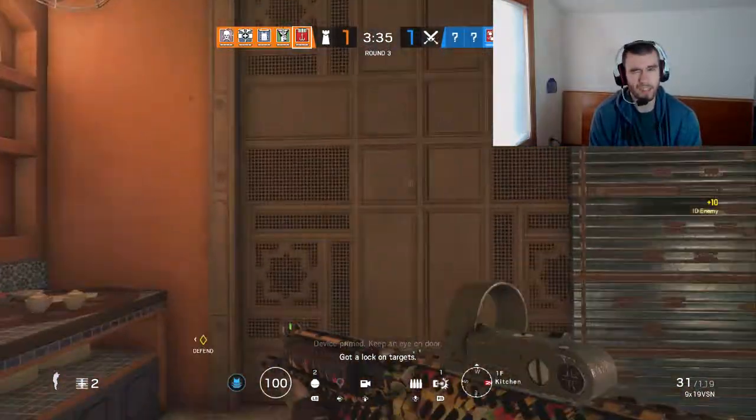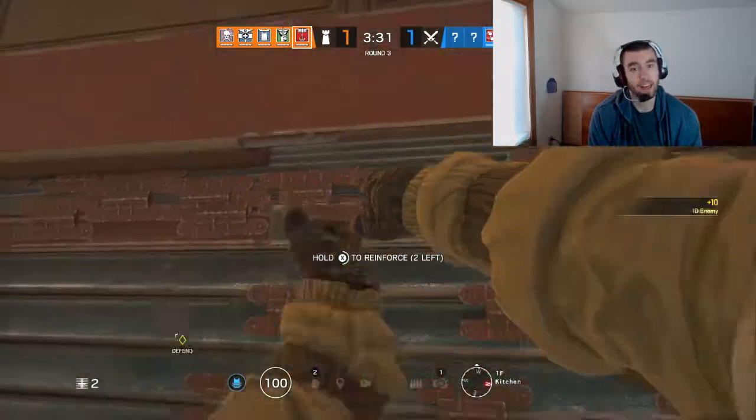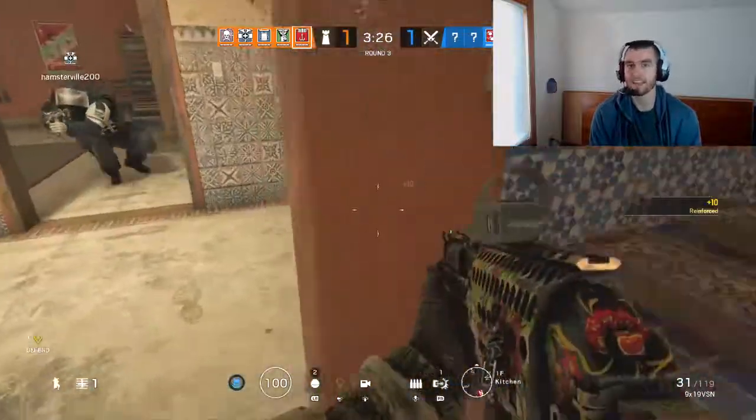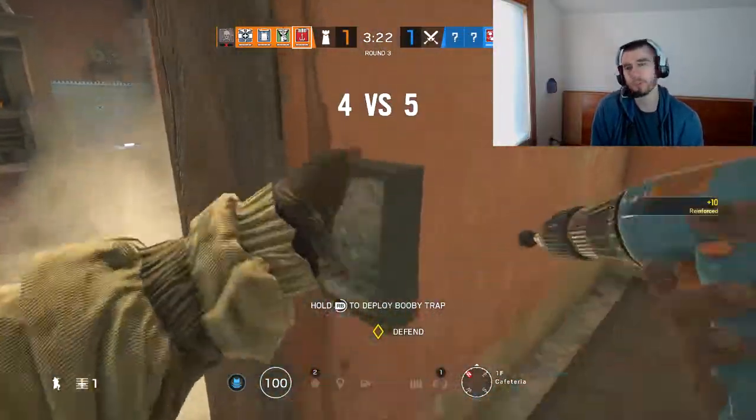With Frost traps, you get a welcome mat bonus and there are three possible locations. Unless you put down a bulletproof cam where the Frost trap is, or you're watching the Frost trap, it's kind of not as useful as Capcan in my opinion.